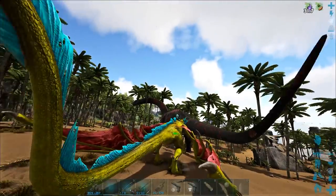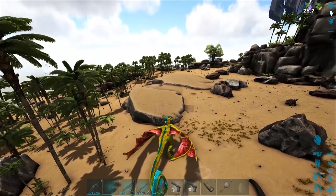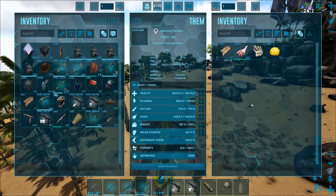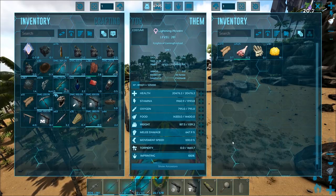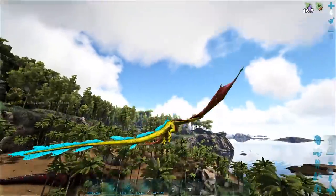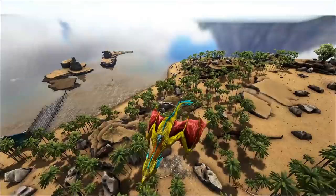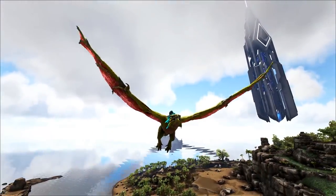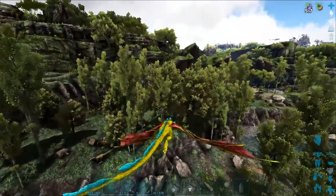161 damage? That's insane. We went for 20k health, 2k stam, and then the rest into melee. He has quite a high weight as well, which is good. Looks so cool - just look at that red, look at that yellow, the blend. It's so good, it truly is.